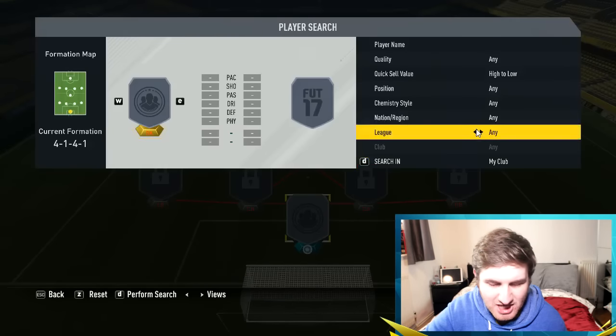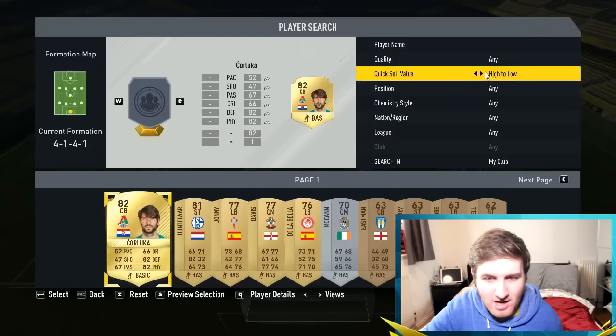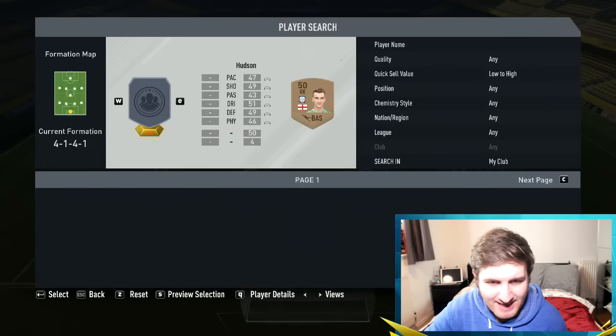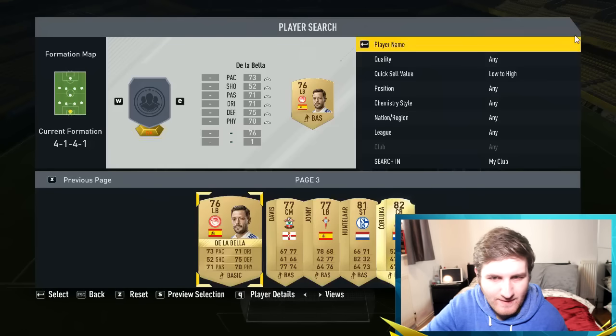So if I put high to low and search now — I've opened a pack to show you guys how this works. High to low there; if you do low to high, obviously it's going to be the bronze players first, then it goes from left to right. That's actually a really cool little update.